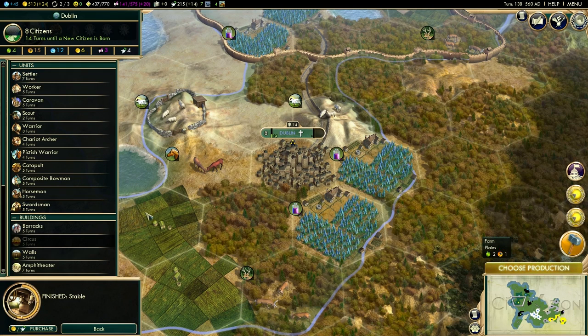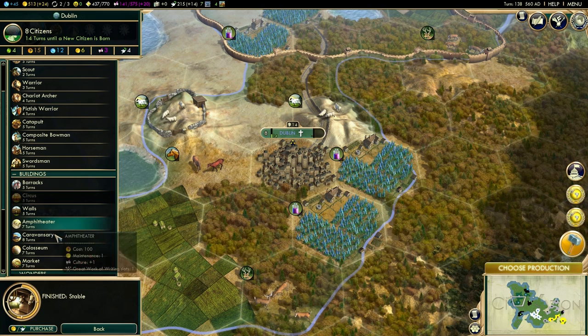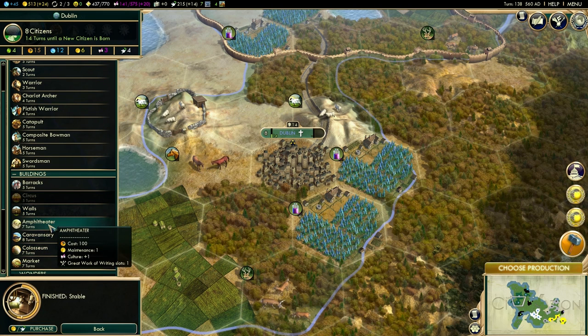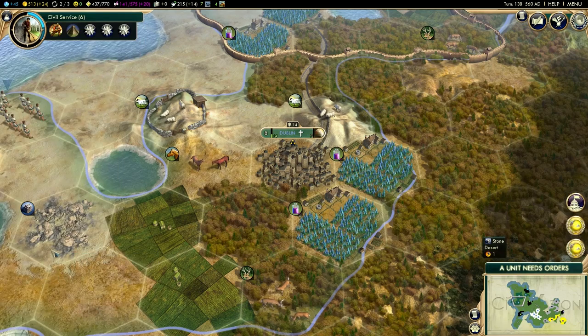Dublin has finished its production. We can't build a circus, but we can build a Colosseum, which will give us a bit of happiness. Let's go for the Colosseum, because happiness affects the entire civilization. My happiness is now zero, which is not great.